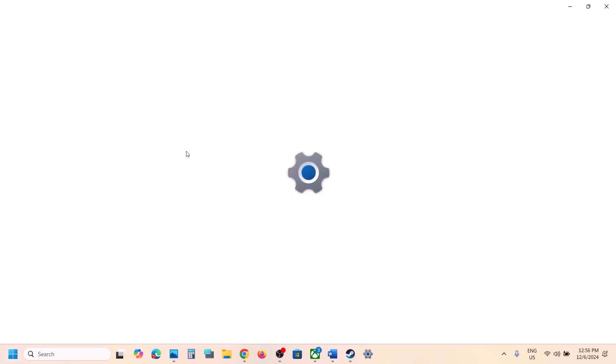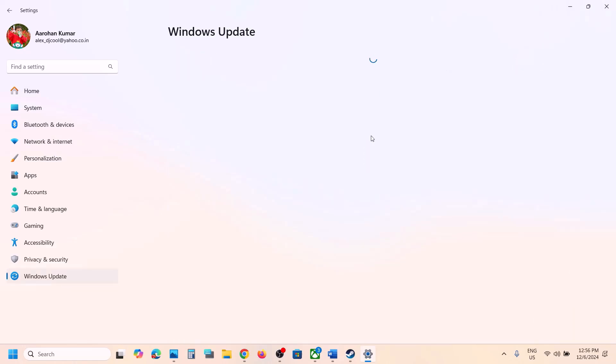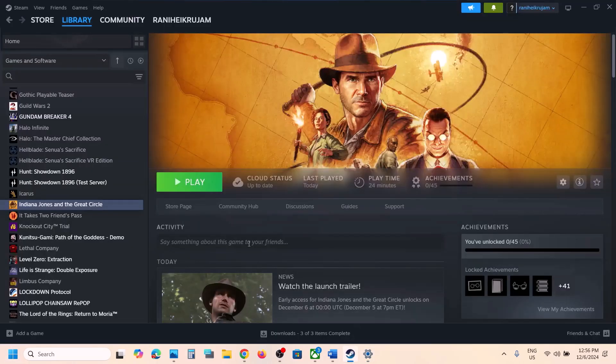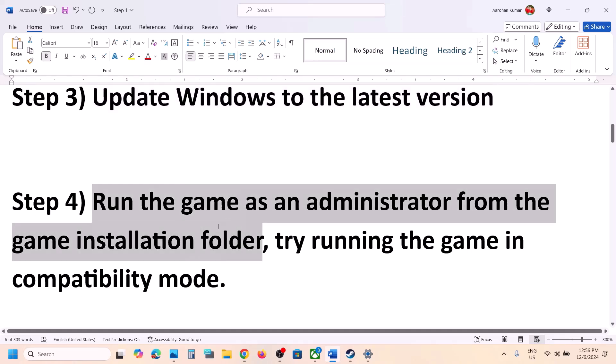The next step is to update Windows to the latest version. This is important — for many users this has worked. Make sure your Windows 11 or Windows 10 is up to date. Go to Windows Update (or Update & Security on Windows 10) and click on Check for Updates. Once all updates are installed, restart your computer, then launch the game and check.